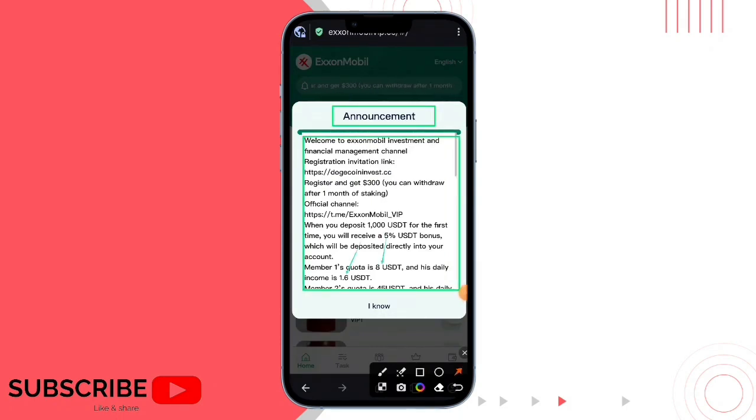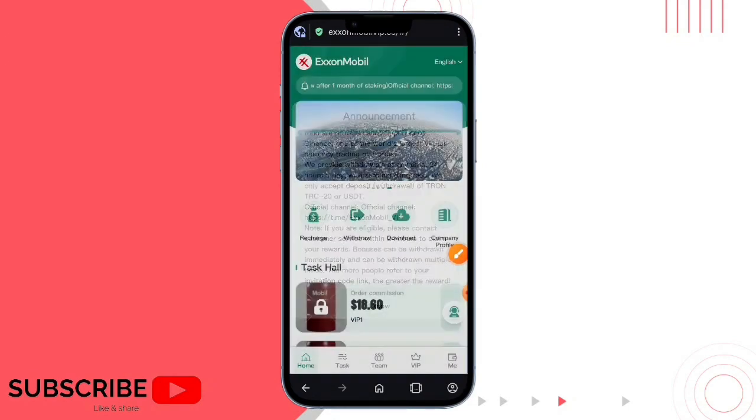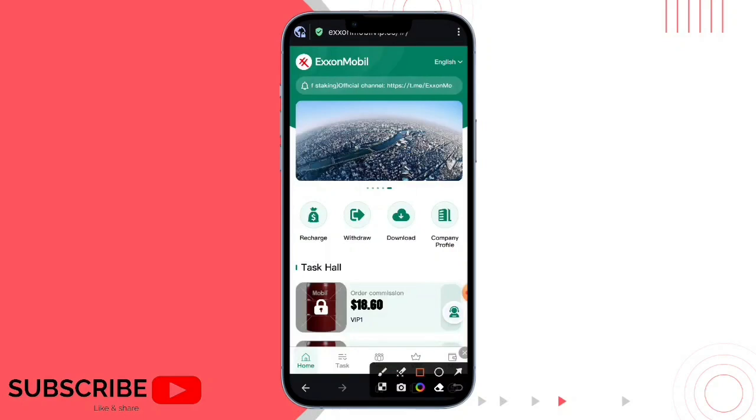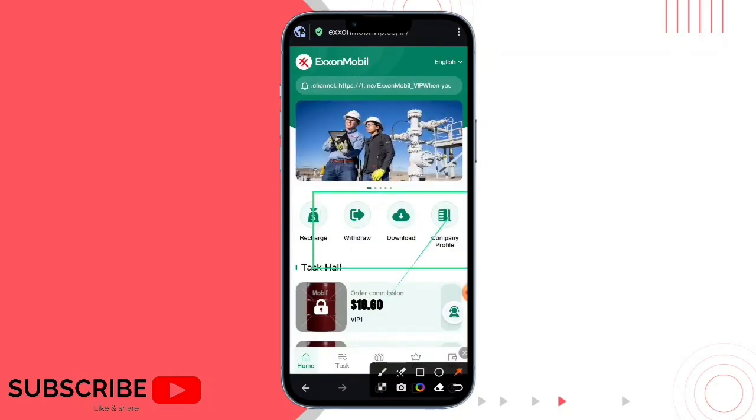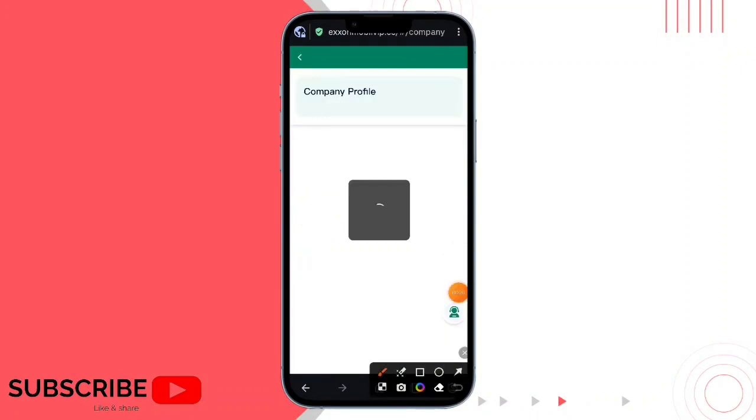Input your email, login password, and security password. Here is the invitation code, and this is the announcement option after the registration. Successfully, you can see this type of interface.